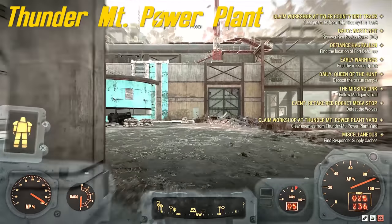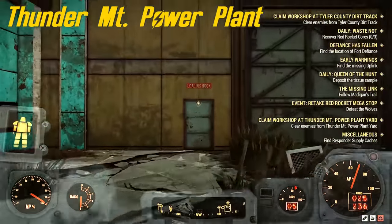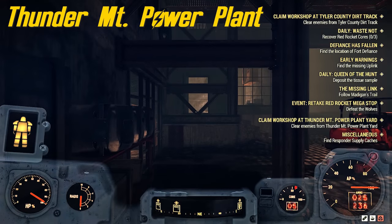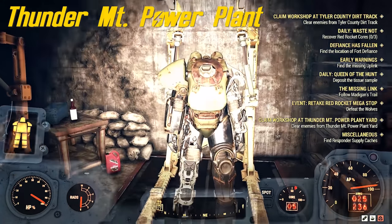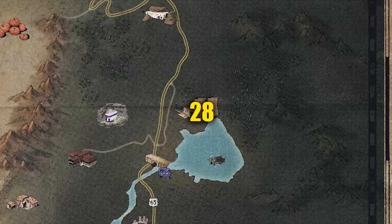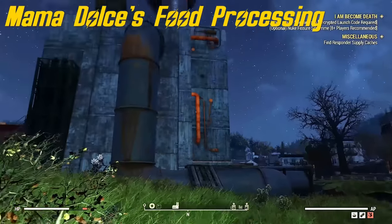Number 28 is at Thunder Mountain power plant, and this one is actually very easy to get to. Don't let the big building intimidate you — we're gonna go in this back door and we're not gonna go far at all. BAM, there it is. Very easy to get to.